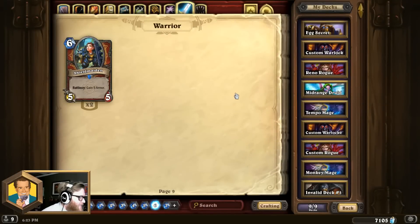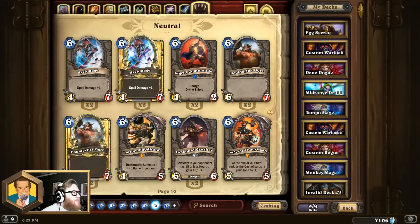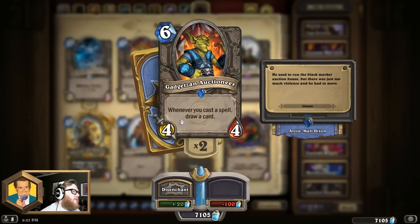Moving on to the 9th best 6-mana card: Gadgetzan Auctioneer. This guy is really just all about setting up miracle-style decks, made most popular with miracle Rogue back in the day. But he still tends to pop up from time to time, giving a class or a deck with lots of spells some kind of new life or a new angle. Since he's a neutral card, he gets bonus points because he's available to multiple classes and has been used successfully in Mage, Druid, and most particularly Rogue. He's a card engine and a value engine, and even though his stats aren't great for the cost, he makes up for it in pure value and potential.